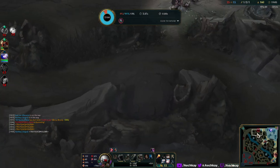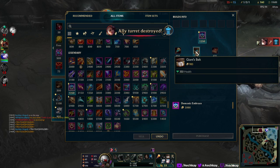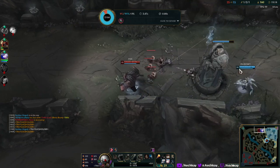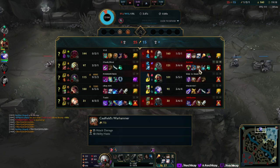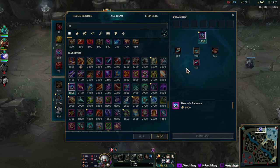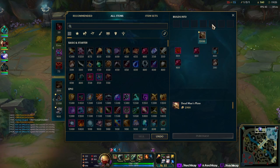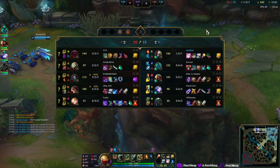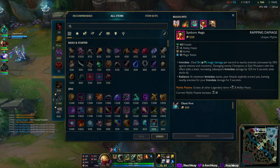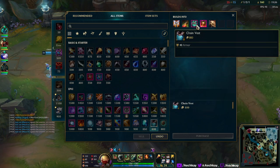Let's get this Giant's Belt — it's 100 gold cheaper but does lose 50 HP. I think it used to be 400 HP and now it's 350. Not sure if that changed. What is this — what item is that? Is this Dead Man's? No, it's not Dead Man's — what is he building? GA? What builds out of this?